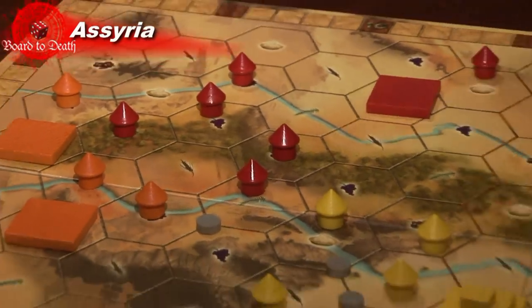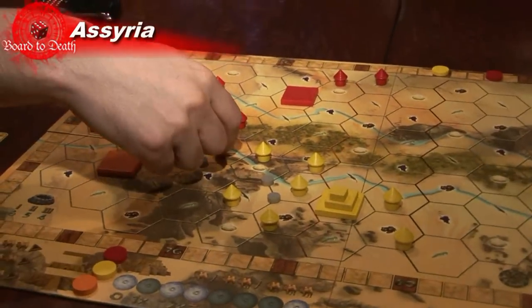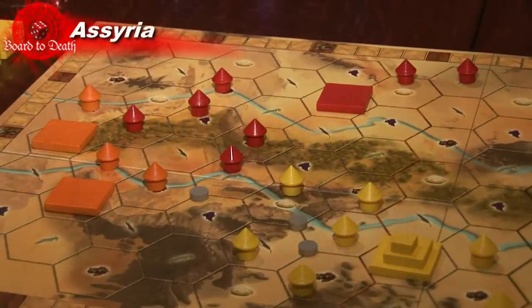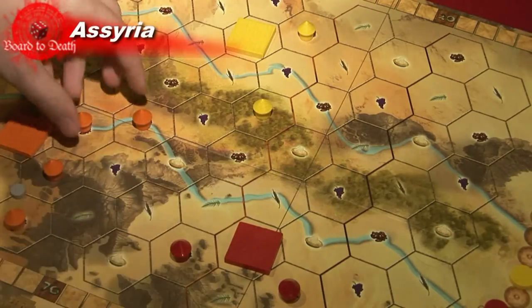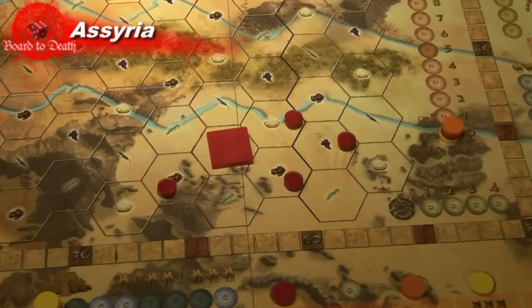Now let me explain the floodings — this is where you can get lots of points. Between each reign, a flood occurs. When this happens, you remove all huts on the river hexes and you remove all huts off the food icon, making them hungry again.